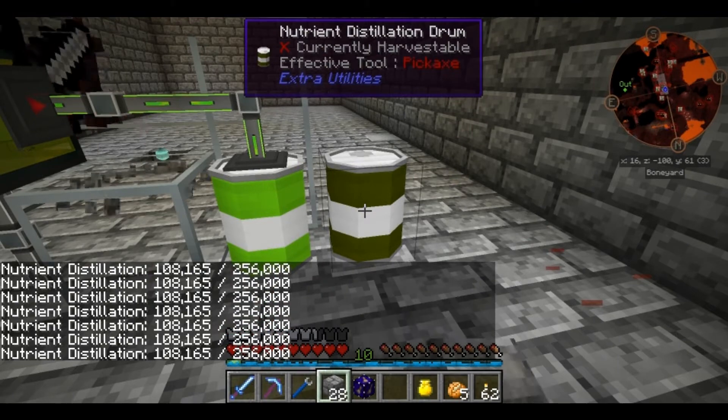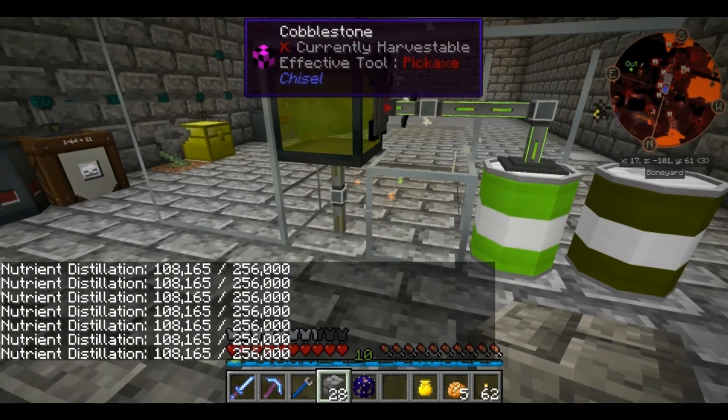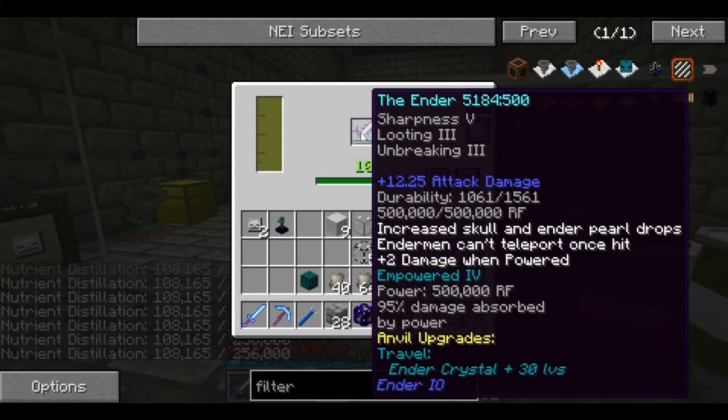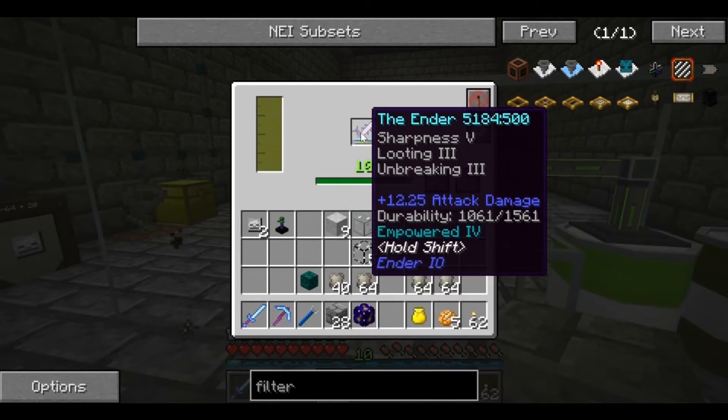This is already up to 108 buckets of nutrient distillation, which is actually going surprisingly well. And I went ahead and upgraded the nether sword into an Empowered 4 - 95% damage absorbed by power, so this thing will probably last for a very, very long time now.